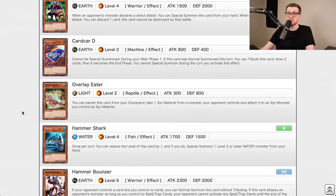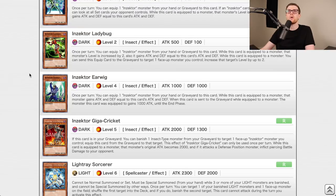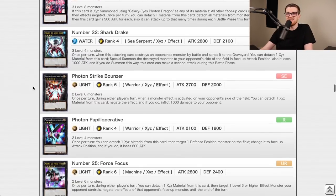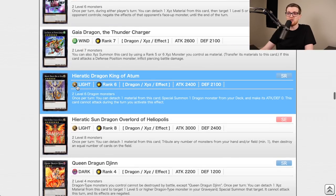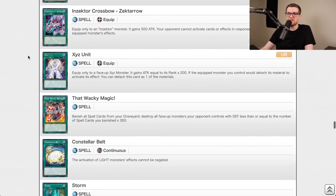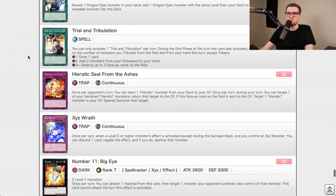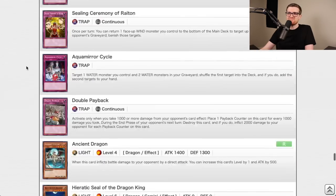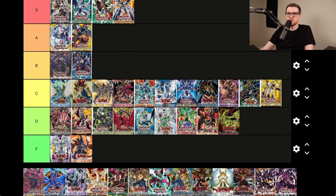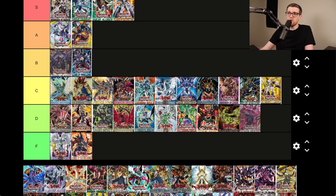Galactic Overlord is the Hieratic set. Cardcar D is also good. Some of the Lightray stuff is decent, Strike Bouncer, Papal Machine, Operative, Gaia Dragon the Thunder Charger, Heliopolis — great cards for their archetypes. Night Beam is fine. Big Eye is actually a very good card. But I don't know — Hieratic was a decent deck but there wasn't really a chase card necessarily. D tier.